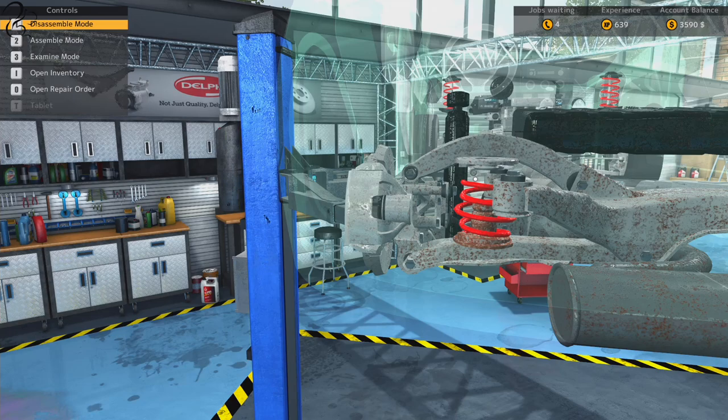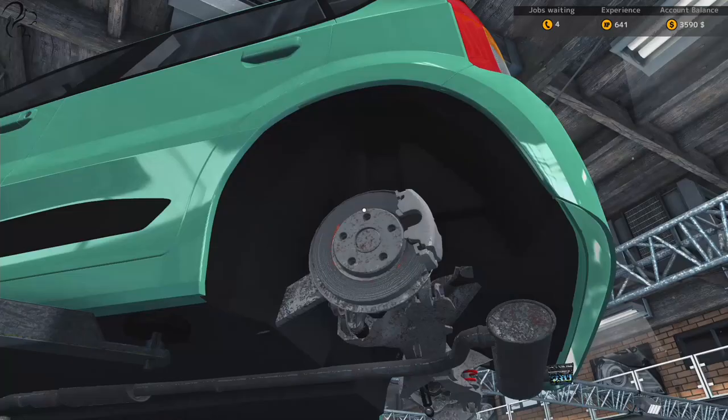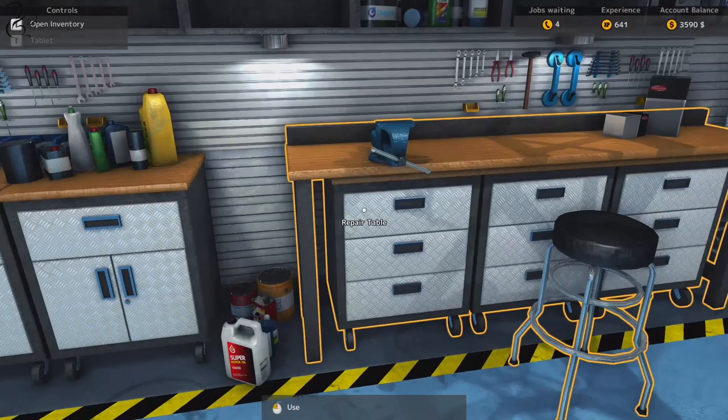So to get that off, we need to get the spring off. To get that off, we need to get the cap off - that makes sense. Then we've got the rear spring, then we've got the spring cap. Cool. Rear suspension arm. Before we do this... that's at 12%, right?